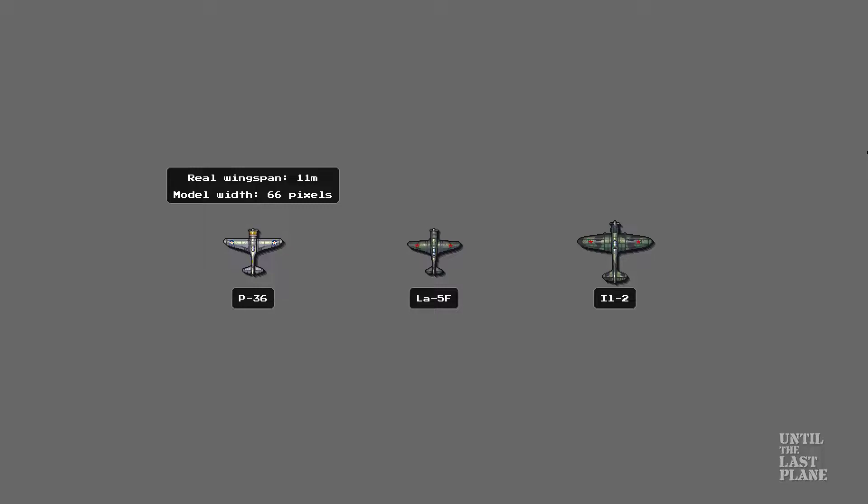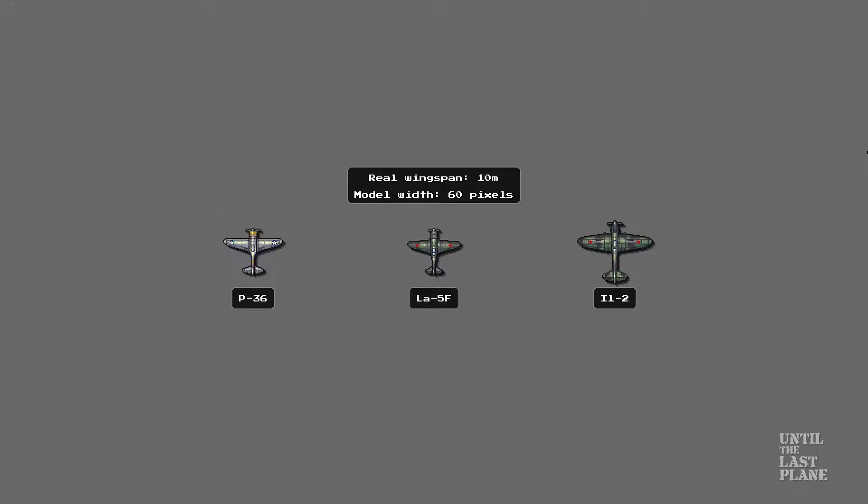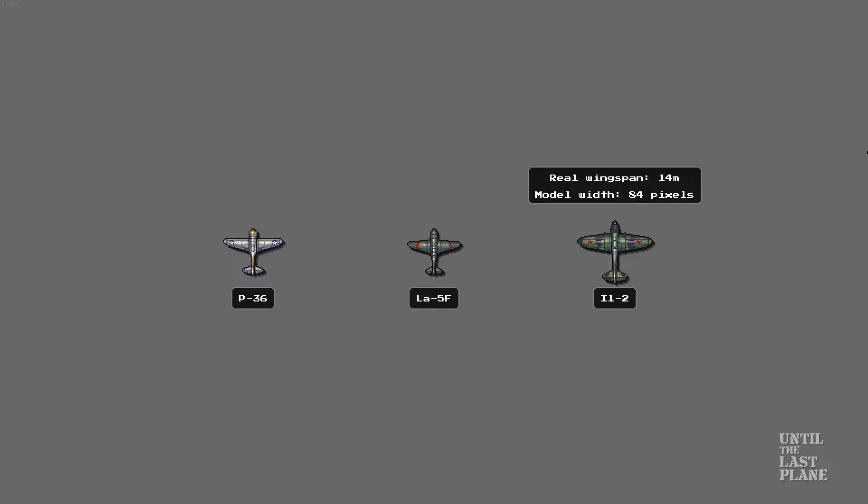Real wingspan: 11 meters — model width: 66 pixels. Real wingspan: 10 meters — model width: 60 pixels. Real wingspan: 14 meters — model width: 84 pixels. Model width: 80 pixels.